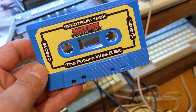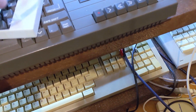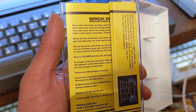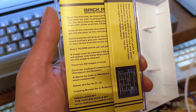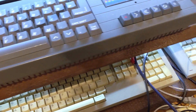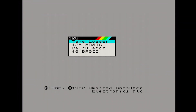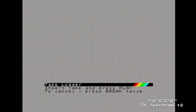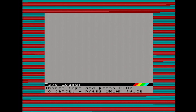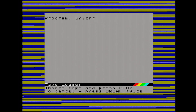Loading this in on my Plus 2 — it comes on an attractive blue tape in a standard cassette shell, and a very nice card inlay. To play: stun the enemies so they can't hurt you, then kick them by just touching them. You can stun them by using your bricks, or by hitting them with other enemies, causing a chain reaction. Once all the enemies have been disposed of, get in the elevator to the next level. Controls are keyboard, joystick — Kempston or Sinclair.